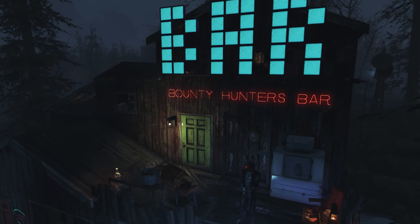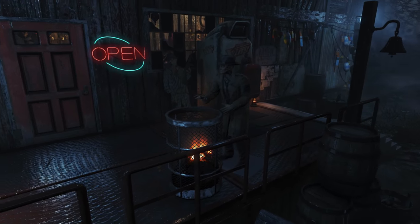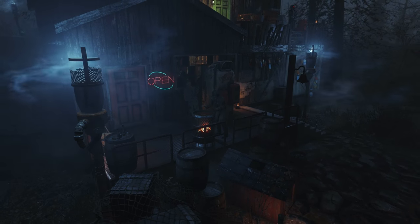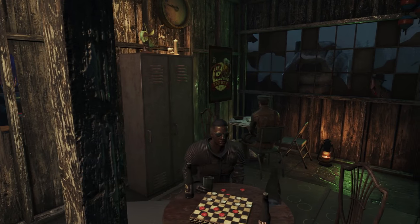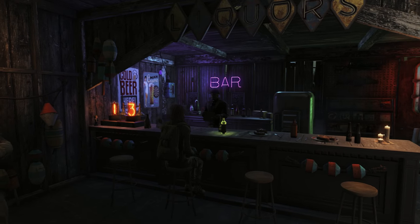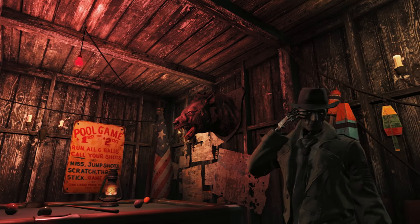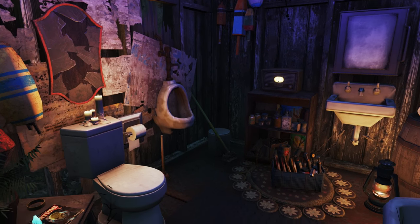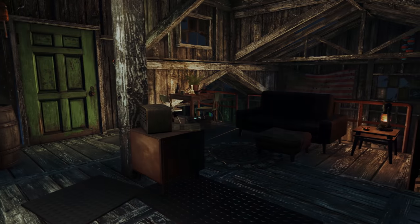Welcome back to another Fallout 4 settlement build. Today we're finally in Far Harbor, and the build is sitting right above where Dalton's Farm used to be. We're taking a look at a bar made mainly for mercenaries and bounty hunters only. The idea is that big-time criminals from the commonwealth might flee here knowing it's more dangerous, assuming lower-end bounty hunters wouldn't track them this far.